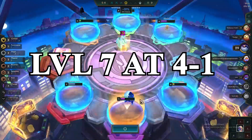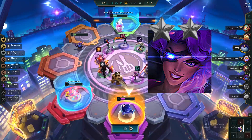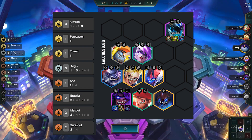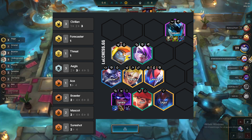By default, go level 6 at 3-2 and level 7 at 4-1. Here you want to search a little for 1-star Samira and stabilize your board. When you go level 8, try to hit 2-star Samira as your first priority, and secondarily make the rest of your units 2-star as well. When you are stable, go level 9 and add in the rest of the 5-cost units that you do not already have.